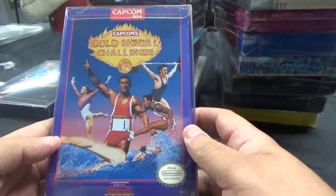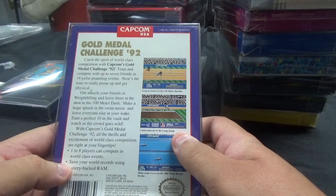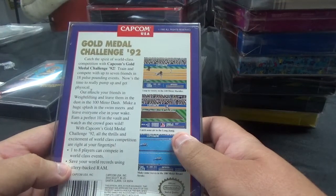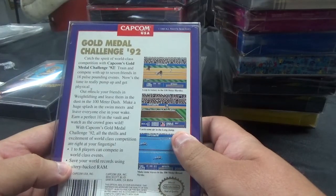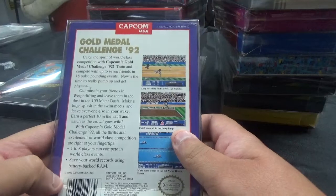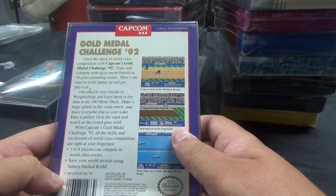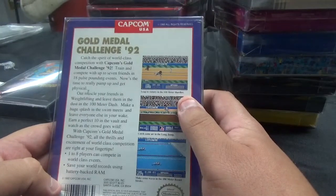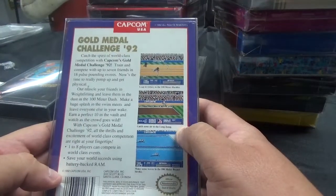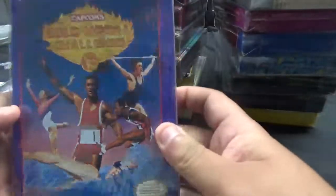Next up, from Capcom, we have Gold Medal Challenge 92. Catch the spirit of world-class competition. Train and compete with up to 7 friends in 18 pulse-pounding events. Outmuscle your friends in weightlifting and leave them in the dust in the 100-meter dash. Make a huge splash in the swim meets. Run a perfect 10 in the vault and watch as the crowd goes wild. One to eight players can compete in world-class events. Save your world records using battery-backed RAM. The box got a bit crunched and bent — not happy about that, but it is what it is.